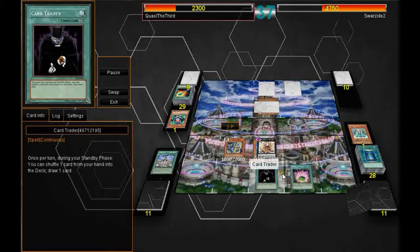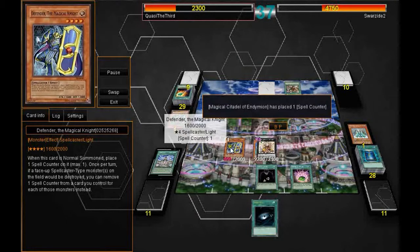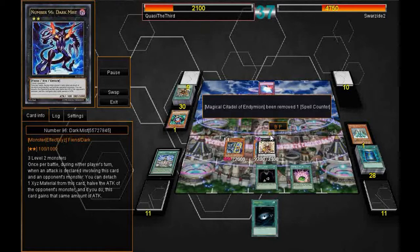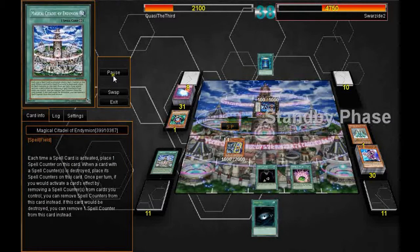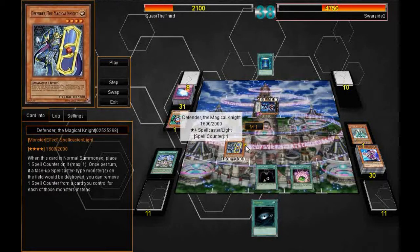I card trade the Magical Mallet and get the Dark Hole, which is alright. He shrinks my Defender so it won't be destroyed. Then he has the Mirror Force for my Queen Tiramisu. I am able to save the Defender through his own effect — removing a Spell Counter on Magical Citadel instead of himself — to save it.